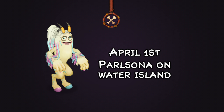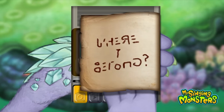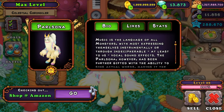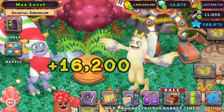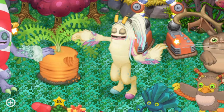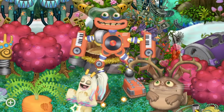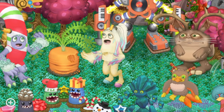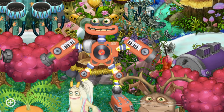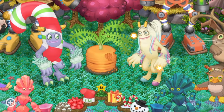On April 1st we got Paul Sona on Water Island. I originally thought in my reaction it was an April Fool's joke, but that turned out to be completely false. We had expected a new Wordo to replace individual monsters on Water and Earth Island, so when that didn't happen it swayed the community. The fact it released on April 1st is definitely something that will be remembered by the community.